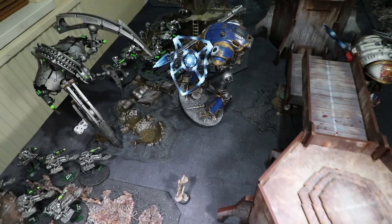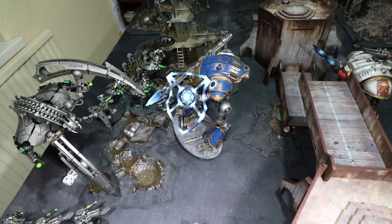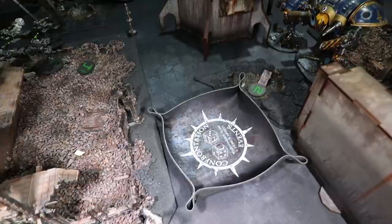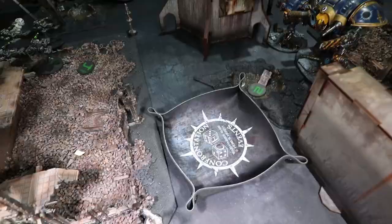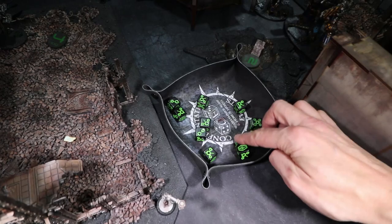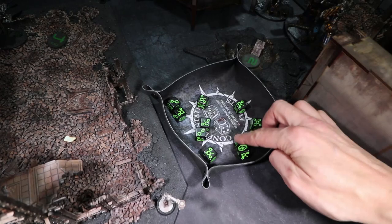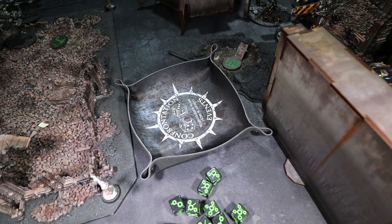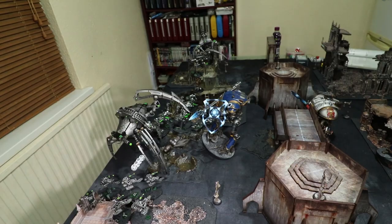First Destroyer squad fires at the Serastus Knight Lancer: needing 3s, rerolling ones. Strength 6 — fives to wound. Five wounds score. Minus three AP — straight to 5-plus invulnerable save. I make all my invulnerable saves — four fixes and a five. What a great roll. Now the second squad of Destroyers fires at this guy using Extermination Protocols, rerolling everything. Needing 3s then rerolling misses, then needing 5s then rerolling misses — ten wounds total. Will I make ten 5-up saves?